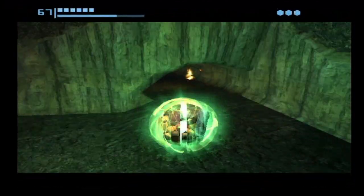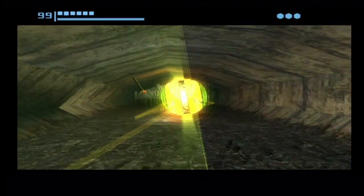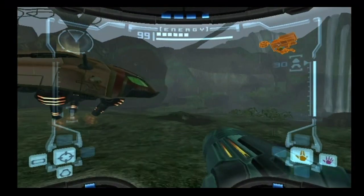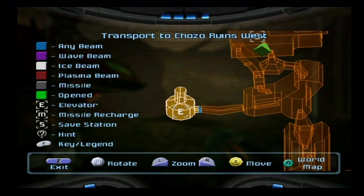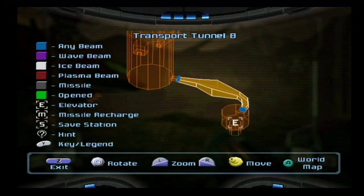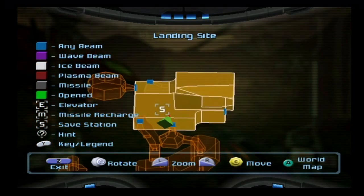In this episode we're going to be grabbing some missile expansions. The first one is directly behind our ship here at the landing site, and it's just in that little alcove. You don't need anything but the Morph Ball to get it. Now we're going to be headed to the Chozo Ruins, because none of these other areas have anything that I want to grab at this point.